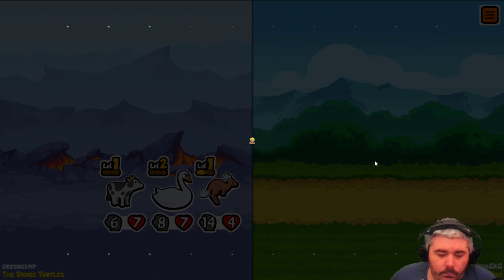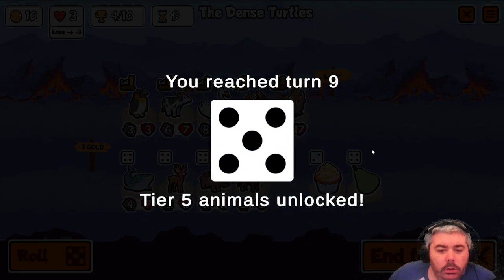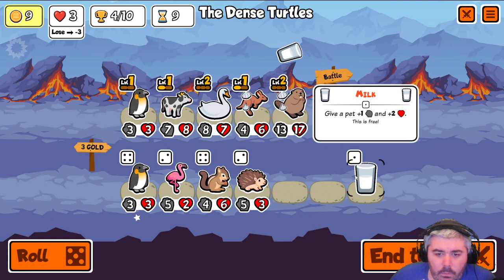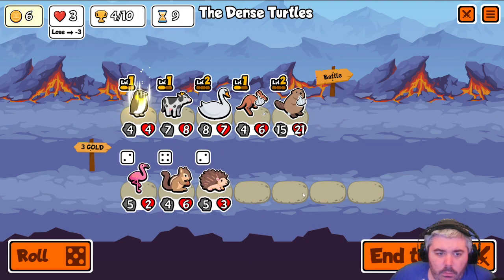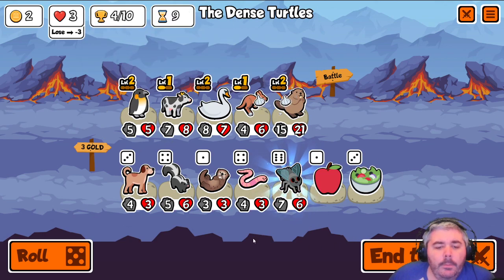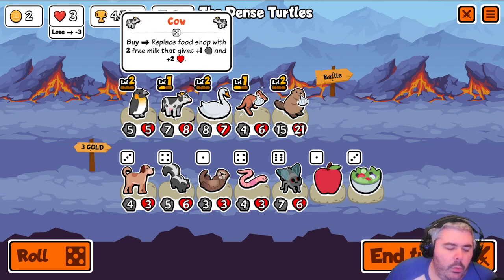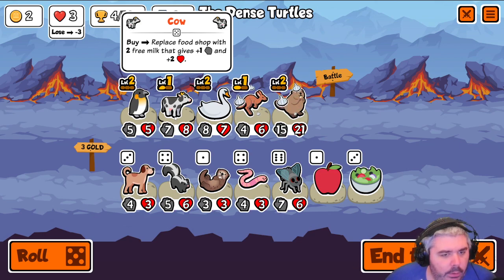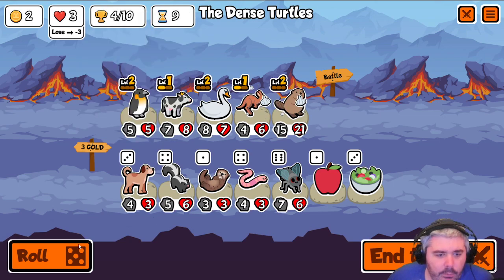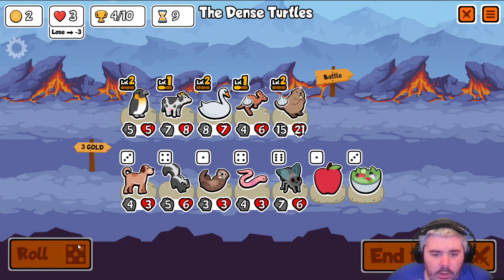We'll take the cow, the penguin, and another penguin. When the cow upgrades instead of plus 1/plus 2, it becomes plus 2/plus 4, so super good if you get tier 2 cow. And penguin — it's scaling for us, so why not? Pretty straightforward turn, not much to explain here.